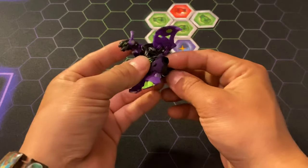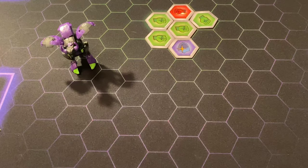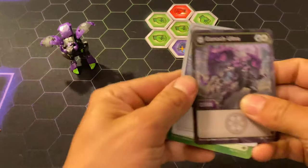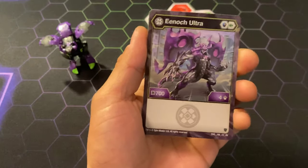Here we have Enoch. Let's get a card real quick. Here's Enoch Ultra — 700B, 4 damage with the Magic Shield and a Green Fist.